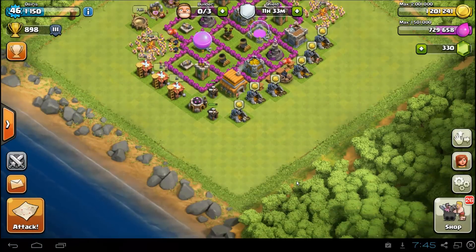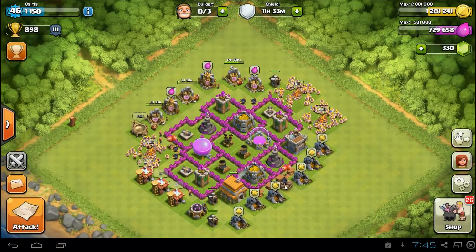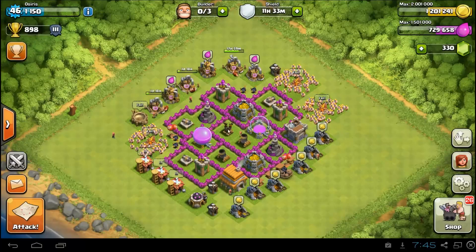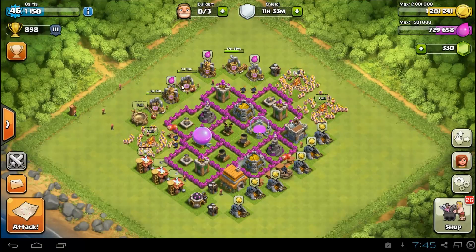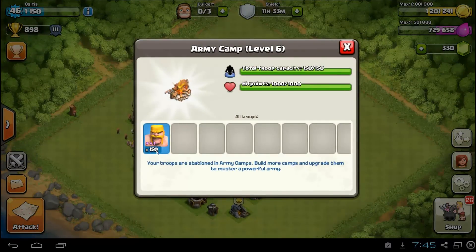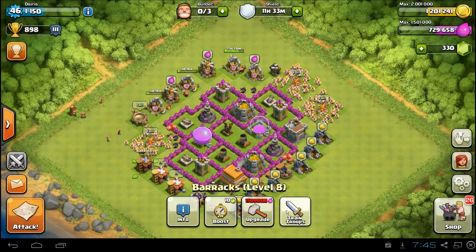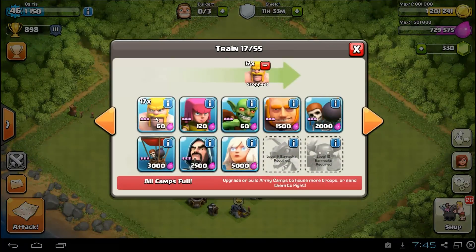Besiris here with the Town Hall 6 Farming Guide for Clash of Clans. In this video guide, I want to show you some easy ways to get a lot of resources at Town Hall 6. What I like to do is max out with a full army of barbarians, so you do want to upgrade your army camps as soon as you can, and make sure that you've queued up 55 barbarians at each barracks.